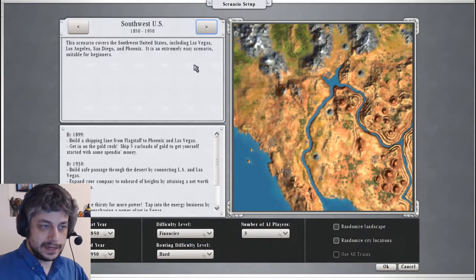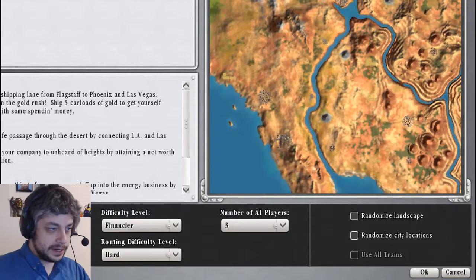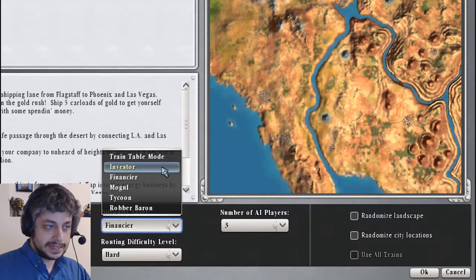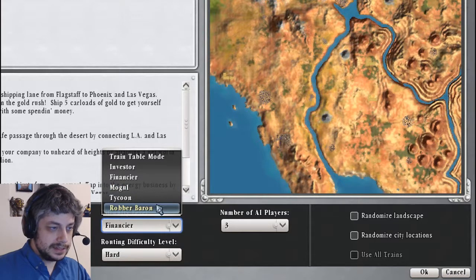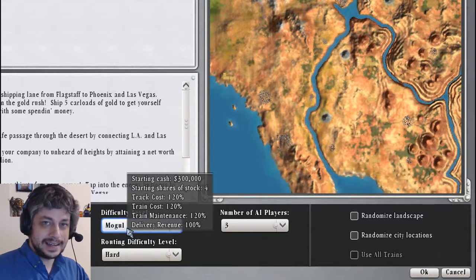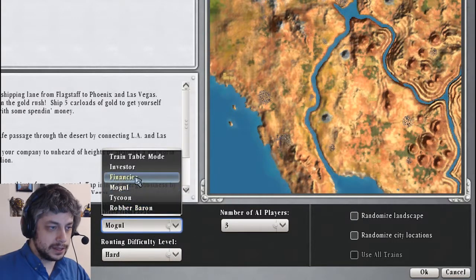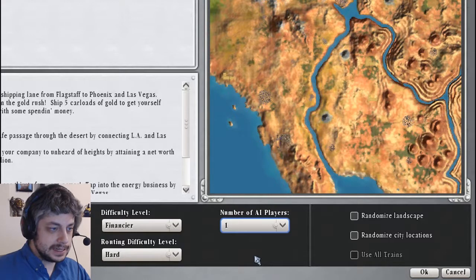Besides all the maps being different with different layouts and terrain, each scenario has its own objectives that you need to complete in order to win. So we're just going to start with this easy one, Southwest US. Down here at the bottom we've got a couple important options. Difficulty level - the base difficulty is investor, and you can also make it harder. Usually I play financier or mogul, making it a little more difficult but not terrible. Putting the difficulty level up makes everything cost more and you have less money to start with.